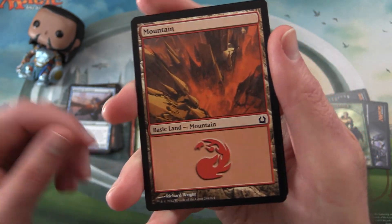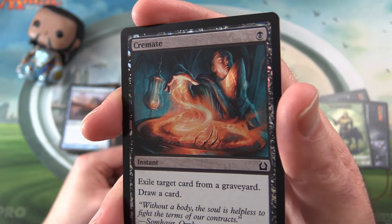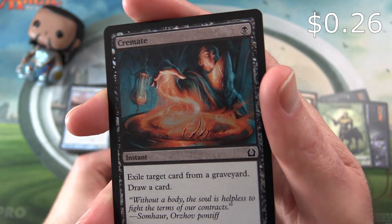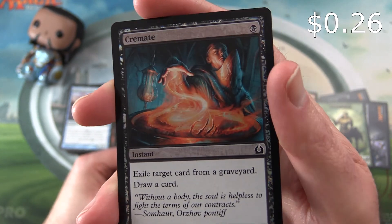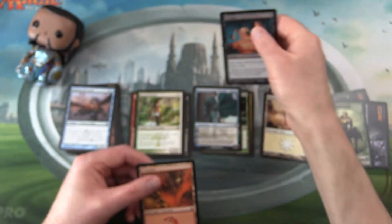We get a mountain. And ooh, look at that — foil Cremate! Instant for 1: exile target card from a graveyard, draw a card. Always nice to get the foils.